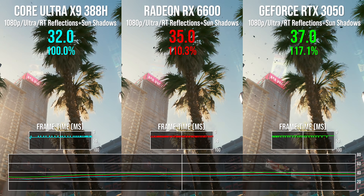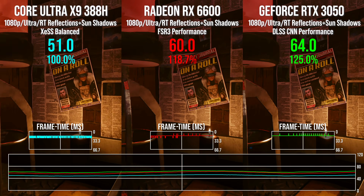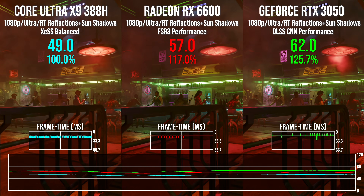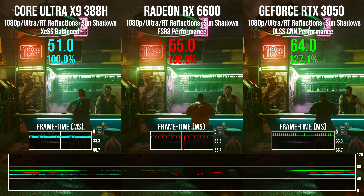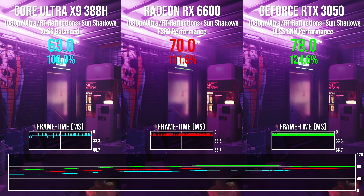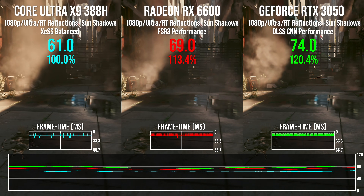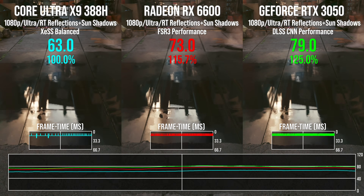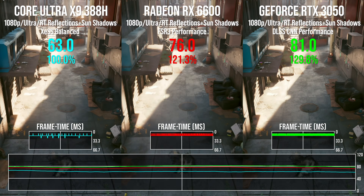Add in upscaling and you're in very good frame rate territory. We've done FSR 3 performance mode for the 6600, and DLSS CNN model performance mode for the RTX 3050. All of these are running at a 960×540 internal resolution, upscaled to 1080p. This time the 6600 does stretch its legs — 19% faster — and 27% faster for DLSS on the 3050. You're sort of within the ballpark, though the upscaling cost is probably heavier on the discrete graphics side.